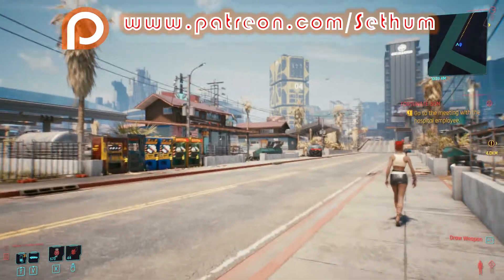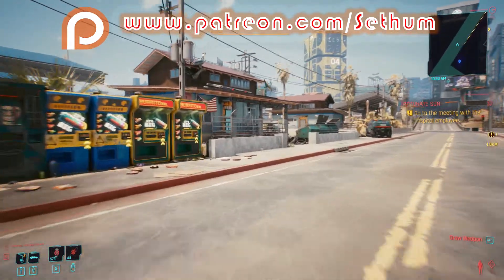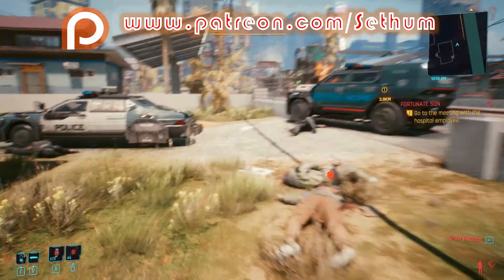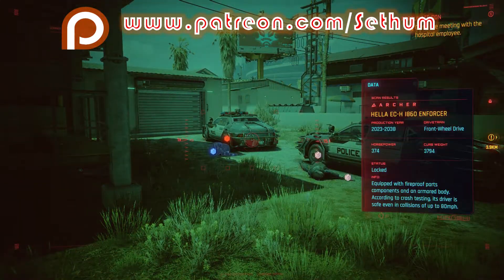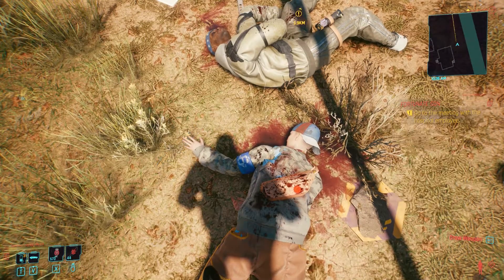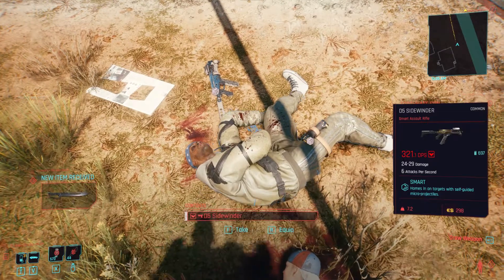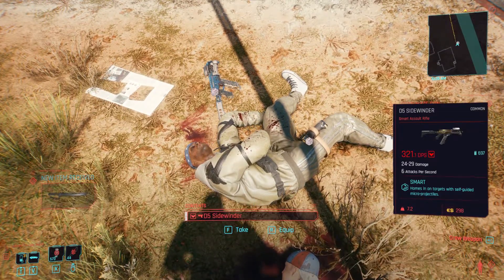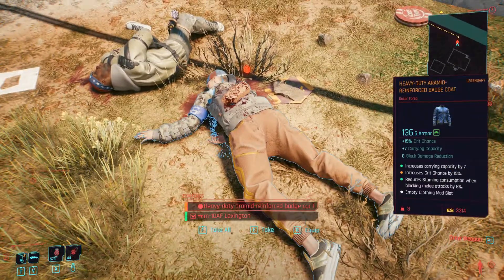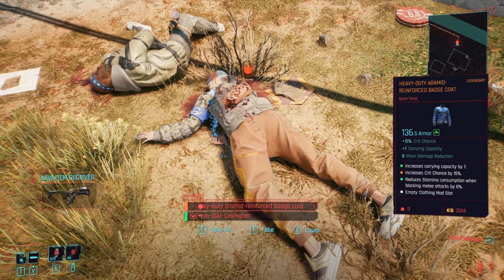I will show you the locations of those armor pieces. Going in that direction, we will see some cars and what looks like the aftermath of a battle scene. We can see right there that we've got a little legendary icon, and another one right here — it appears we're able to pick up two of the same pieces from this location. Might as well pick them both up. This is the coat.